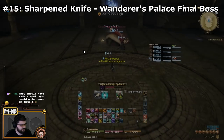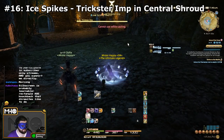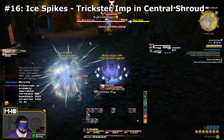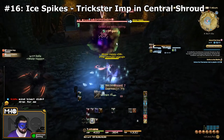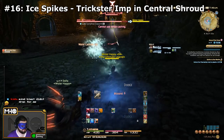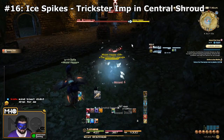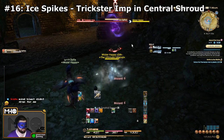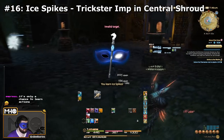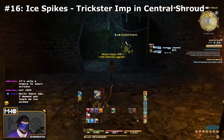Next one is Ice Spikes, and you can learn this in the Central Shroud from the Trickster Imps, which are all the way to the eastern side of the north half of the map. There are tons of imps you can learn Ice Spikes from — in fact, Haukke Manor's second boss has an imp that uses Ice Spikes. You can also learn it from Mission 25 in the Masked Carnival. It's another really easy one to get.